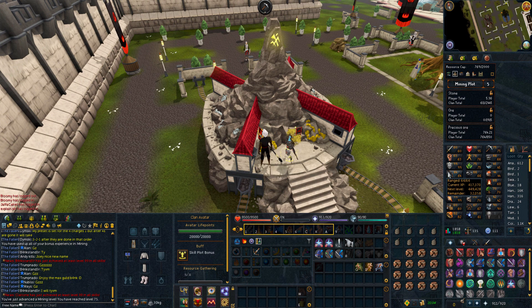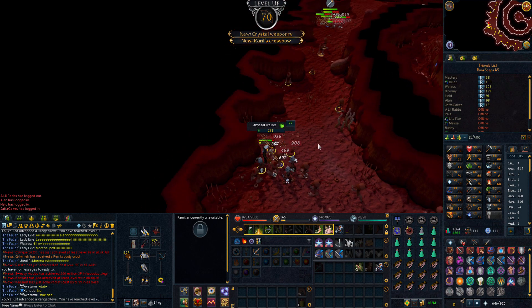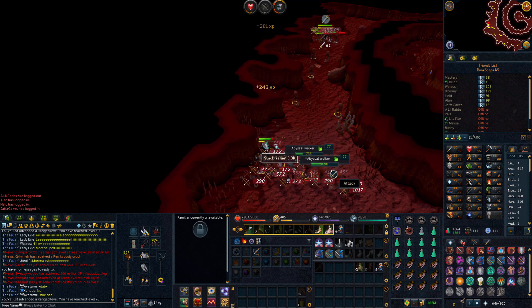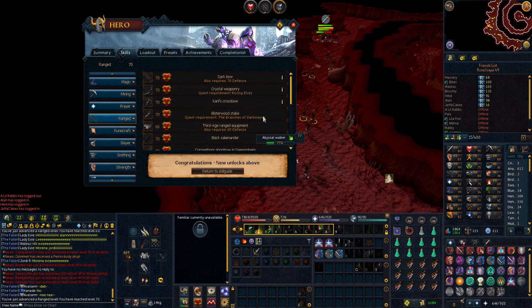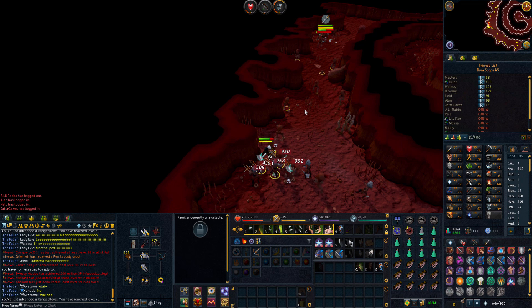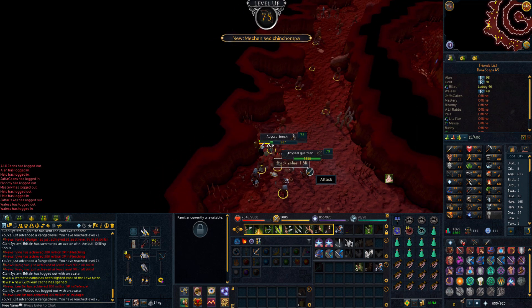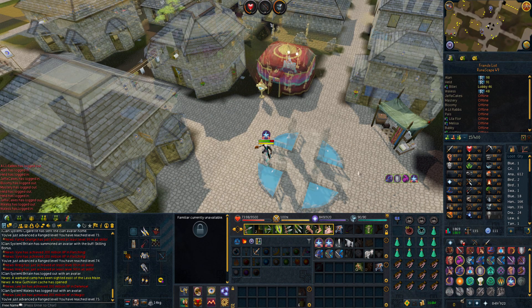Time to get 75 range. There we go — there is 70 range coming in at the Abyss. So now we can use Dark Bows and all that good stuff. Hopefully these five remaining levels won't take too long and we can rapidly change to a different skill. Not going too bad so far. Finally, not too much time AFKing in the Abyss — it's been quite chill to be honest. Coming in with 75 range, so I'm probably going to move on to construction next.